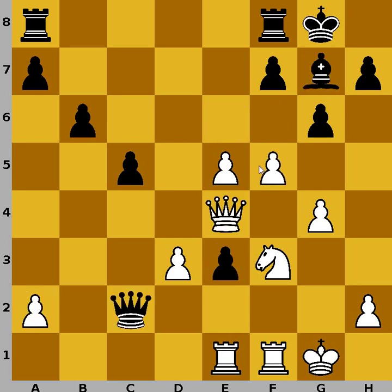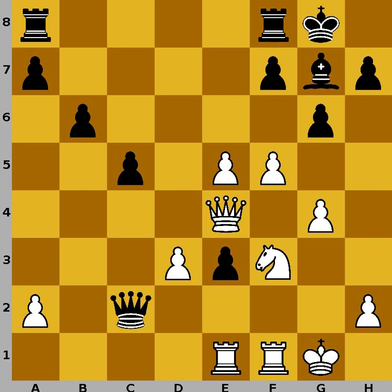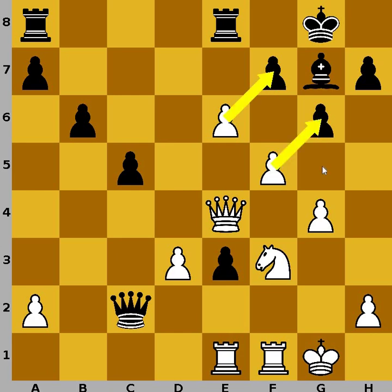The correct continuation for black would be rook from a2 to e8. Now white cannot play f6, because bishop captures, and white cannot recapture because pawn on e5 is pinned — this would be the only option to defend the black king. In the game, black plays rook to e8, but rook from f goes to e8, and now white plays e6, trying to break this mini pawn chain around the king.